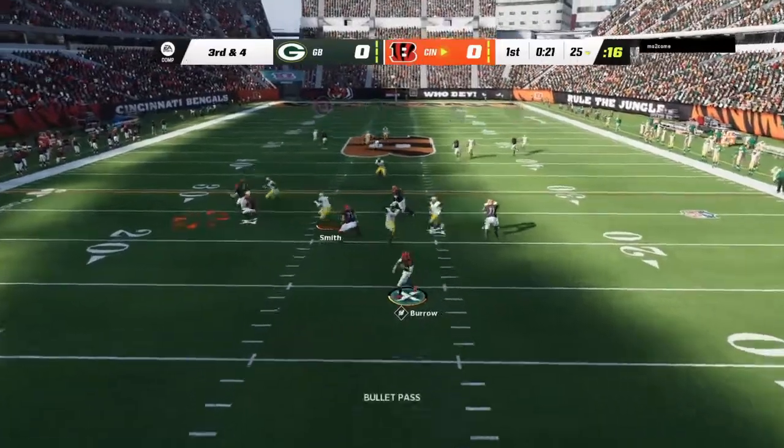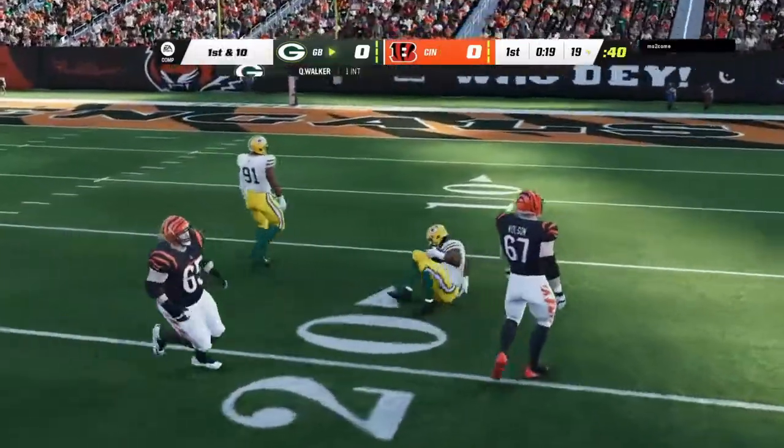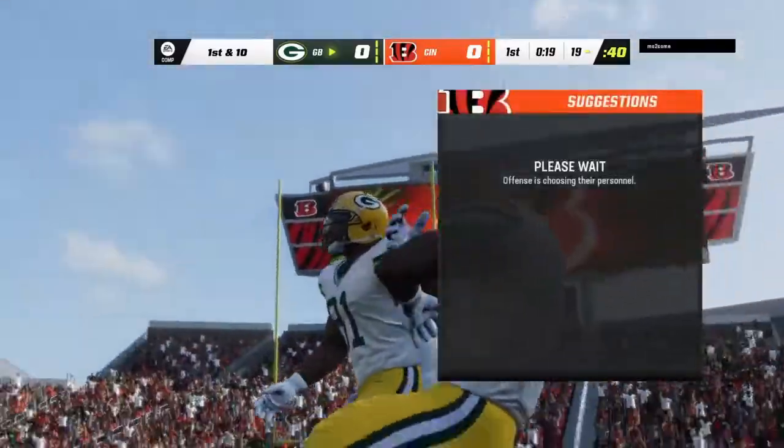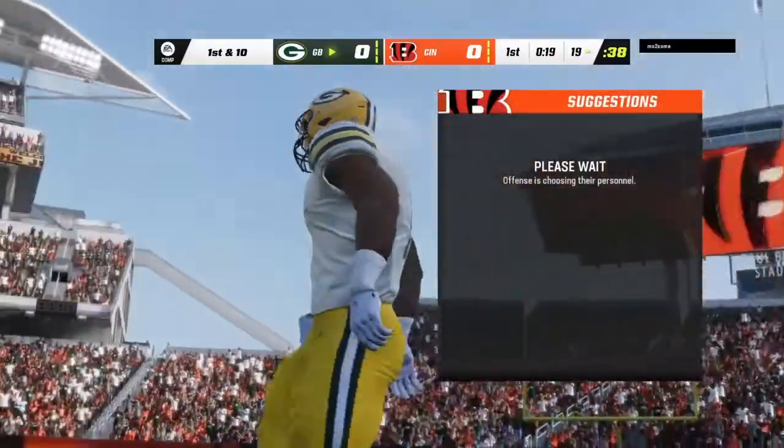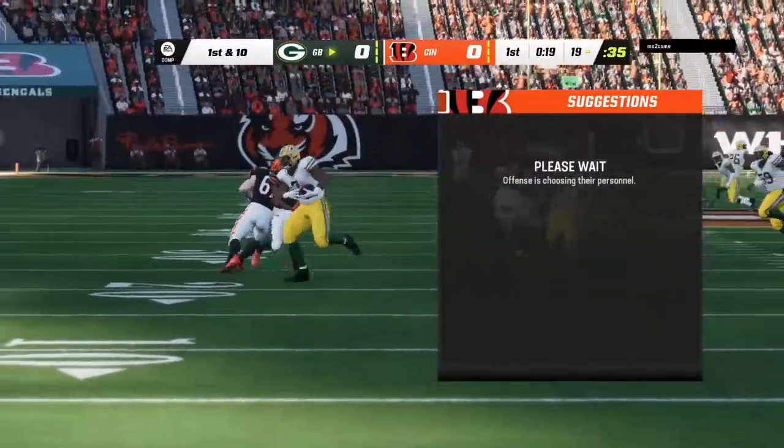There's Burrow setting up to throw it, into heavy traffic and it's intercepted — picked off by Quay Walker. That's a drive killer right there. Not a really confident throw either. This one was kind of up for grabs, and it's going to come down in the hands of the wrong team.